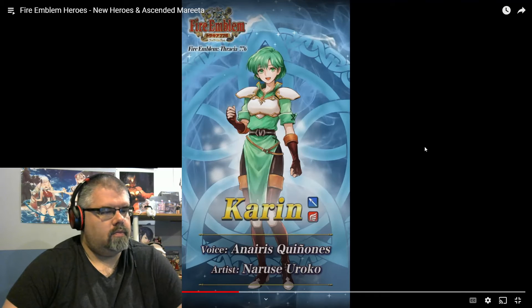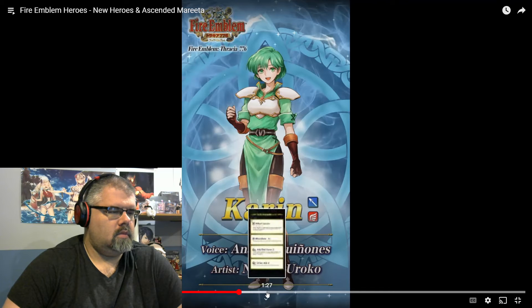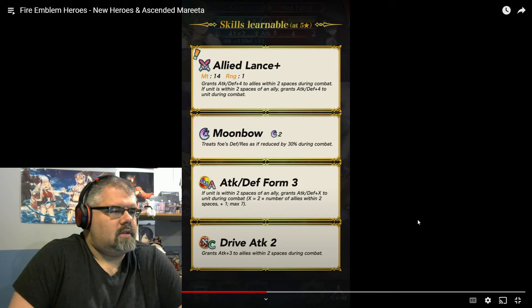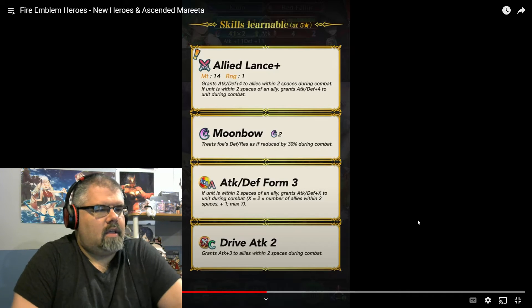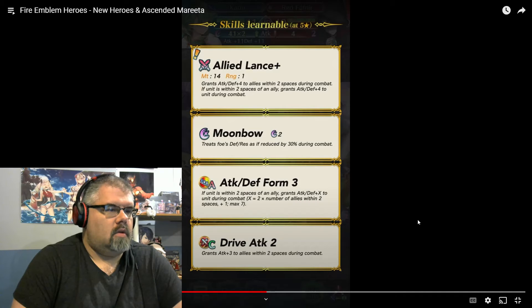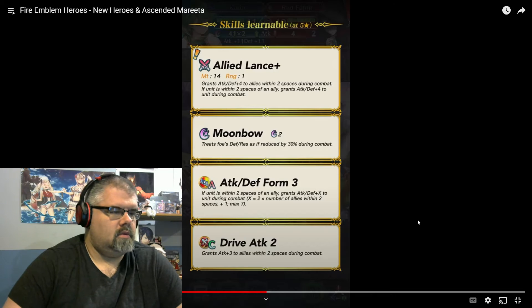Corinne — this is very nice of her. Did I have her on my want-her-for-this-year banner? I'll have to look that up. But yeah, definitely a four-star. Allied Lance: grants attack, defense plus four to allies within two spaces during combat. If unit is within two spaces of an ally, grants attack, defense plus four to unit during combat. So if I give you a buff and you're close enough to me, I get the same buff. That's not bad for a four-star.